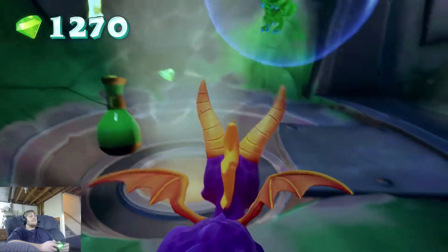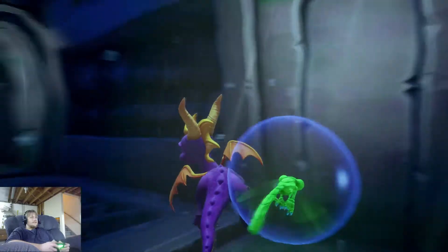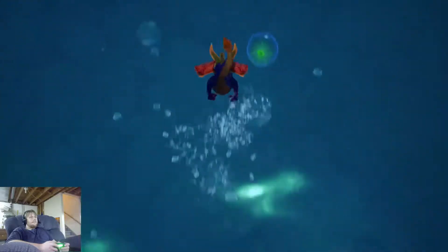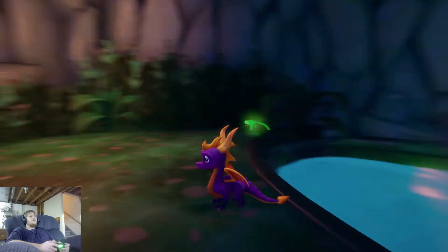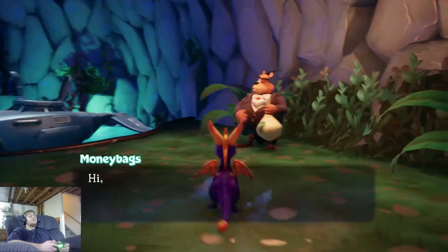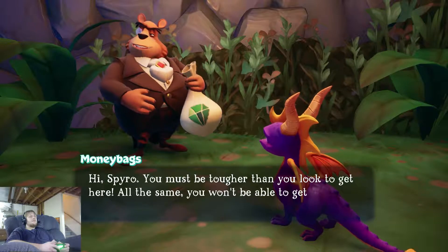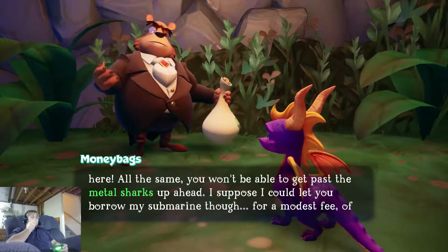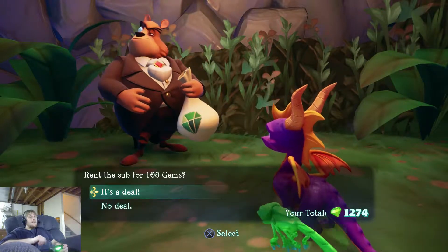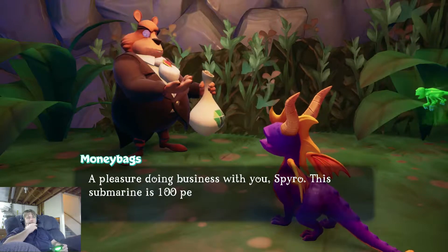Sparks is in a bubble — that way he has an O2 source; by O2 I mean oxygen. Here's the only section of the level that doesn't get filled with water at all, so we have a little bit more air. An NPC says: 'You must be tougher than you look to get here. You won't be able to get past the metal sharks up ahead — I suppose I could let you borrow my submarine for a modest fee.' I'm not risking it with those sharks.